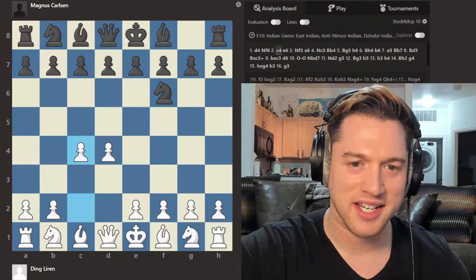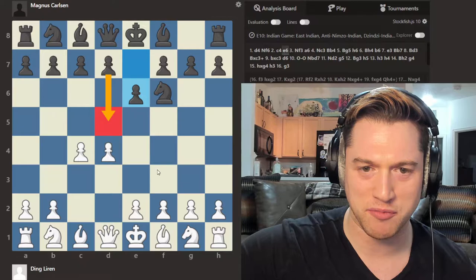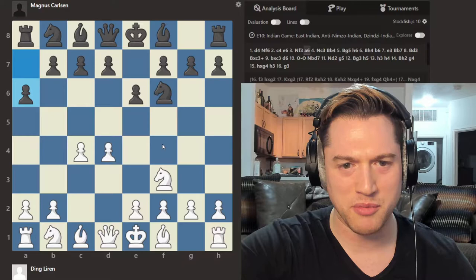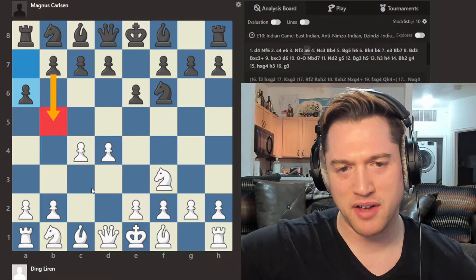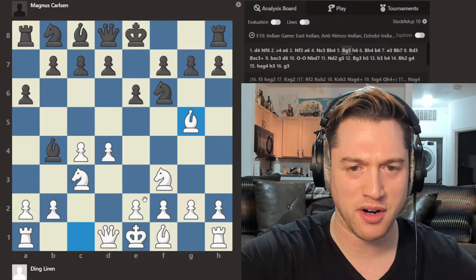So D4, Knight F6, C4, E6. There are many approaches when it comes to D4 openings. This is the Indian approach — basically, black is going to reserve playing moves like D5 and C5 until later, as opposed to the immediate thrust D5.